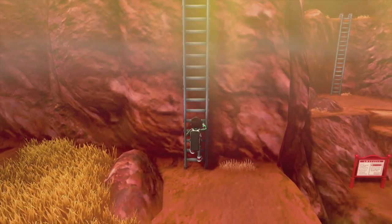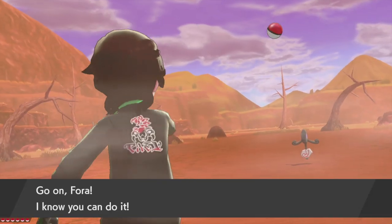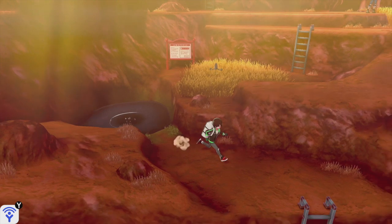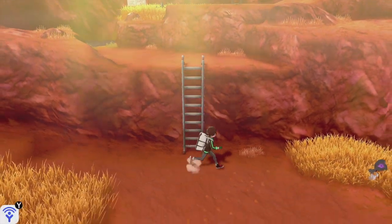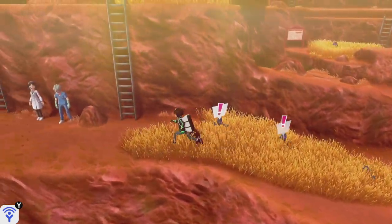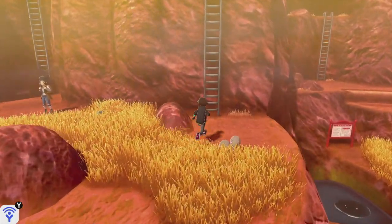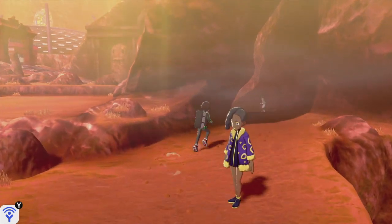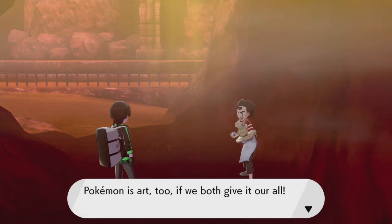We encounter a Galarian Yamask. The beginning entrance is just a puddle of water. Why can't I go down these ladders? That's pretty much it for the ladders here. Let's head back and go under that rock arch and battle that trainer I saw. You know the meme where every single model on screen freezes except your character when you're on the ladder? We got this creepy artist.